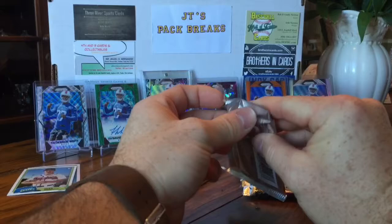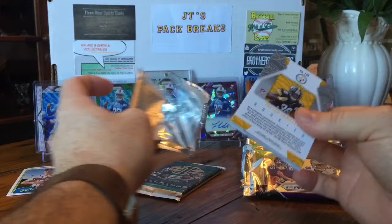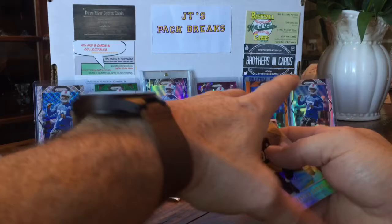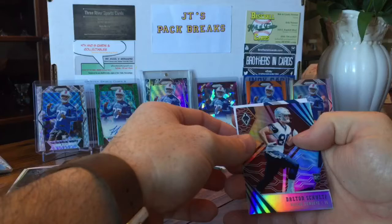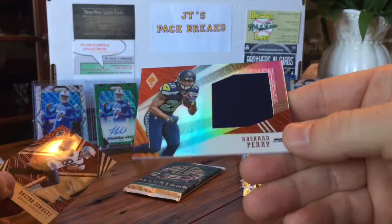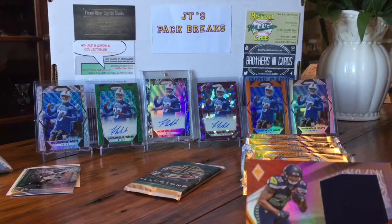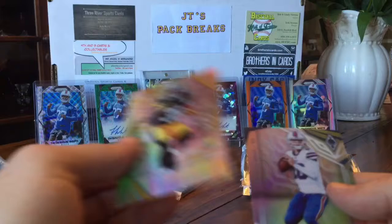Got some Phoenix here — pretty cool product. I busted a few packs before and got a Nick Chubb RPA, also hit a color burst pack. Looks like we might have something in here. We got Jalen Samuels, AJ McCarron, Alvin Kamara — cool PC card. We got a Dalton Schultz numbered to 299 — not bad. And a Rashad Penny player-worn material card out of 100 — so we got a hit! Pretty cool.